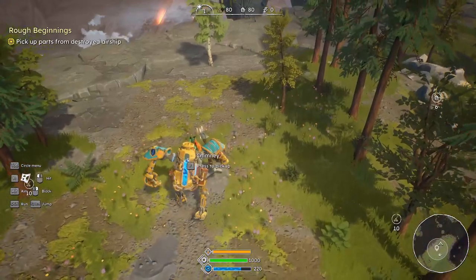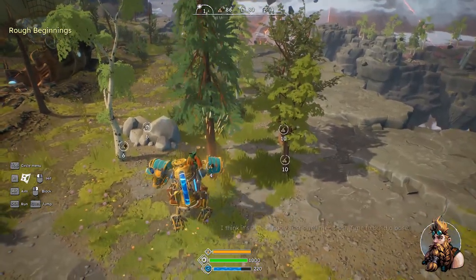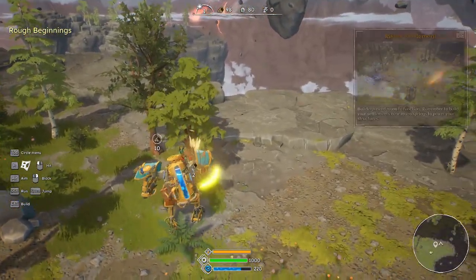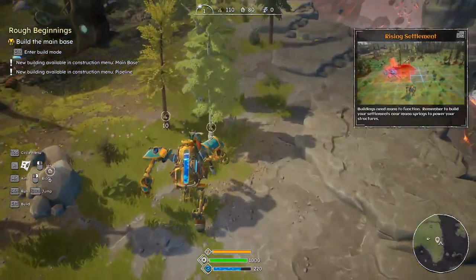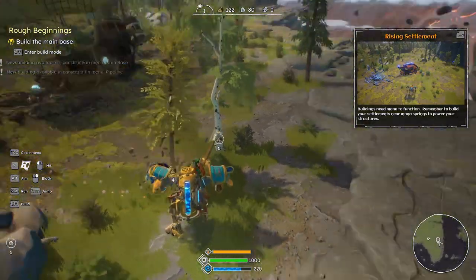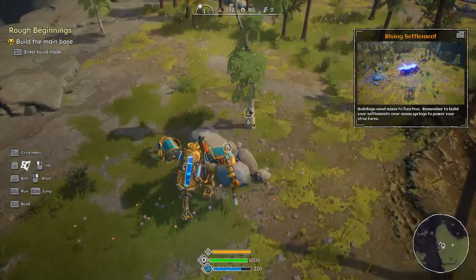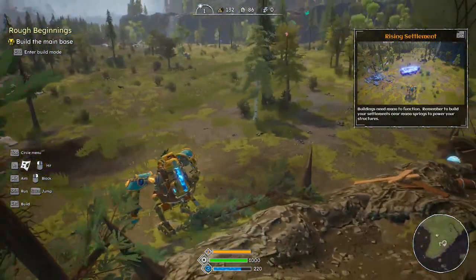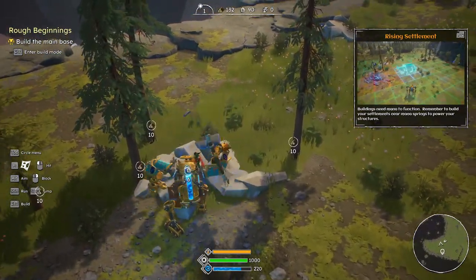Another part there — got it. Okay, we need to build a base. I want to look around; I've seen a little bit of this in the demo, I never streamed it. I know there are certain areas we want to build in to make it easier. We also need rocks. And over there I see some ore, and that seems a good place to build to start out with because there are a couple of mana things.